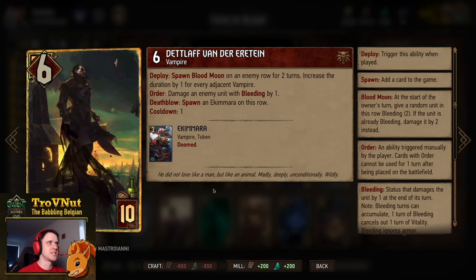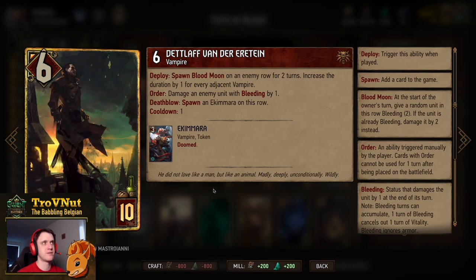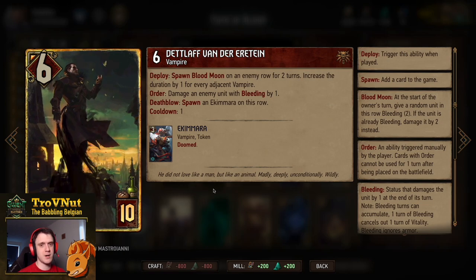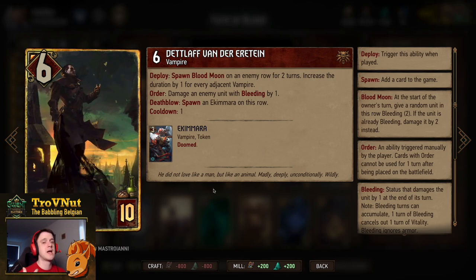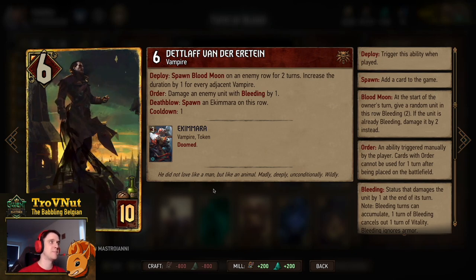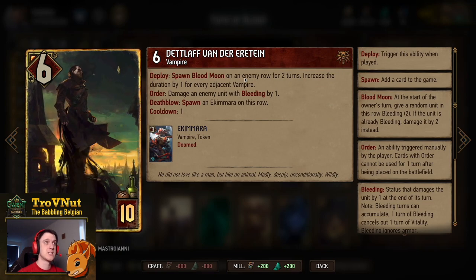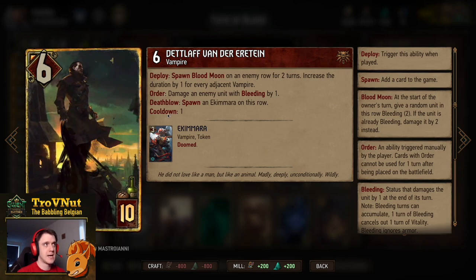Then of course Detlaf Vander Ertan himself. Six power, ten provisions. On deploy, you spawn Blood Moon on an enemy row for two turns and increase that duration by one for every adjacent vampire — so that could be four turns of Blood Moon. He also has an order ability every turn where you can damage an enemy unit with bleeding by one. If you can manage to hit a two-power unit with bleeding at the end of your turn, that unit will go to one and still have a little bleeding, and you can use Detlaf to finish it off next turn — giving you a three-power Pawn and Akimara vampire. Definitely a powerful card often underestimated, because the Blood Moon alone is already eight points.